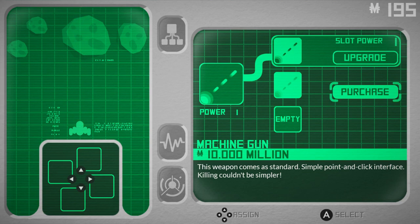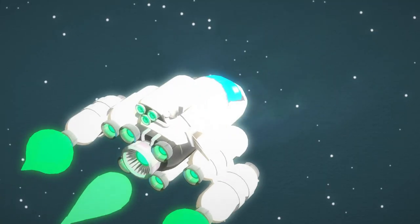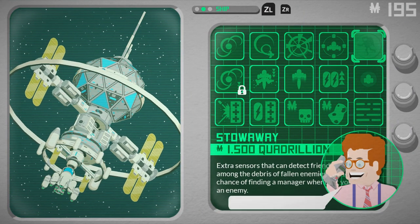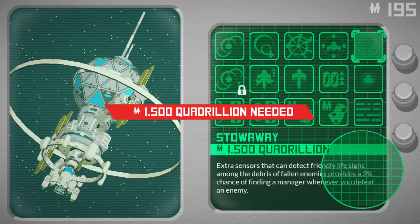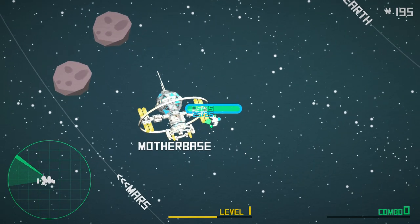How much are these? Wow, a lot. I don't have money for anything. Let's go back. Enemy incoming. Buy various upgrades here that will improve your ship's ability. Oh, there's money. We need a lot more money. Let's find money.